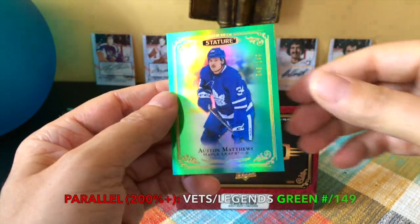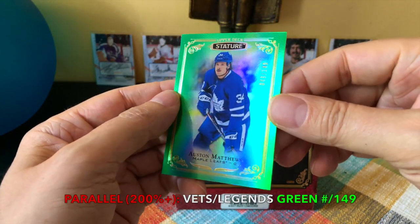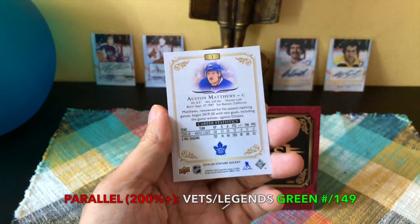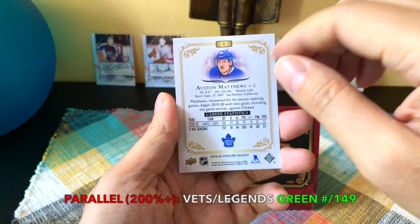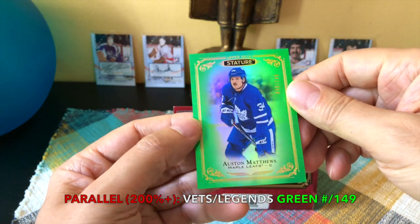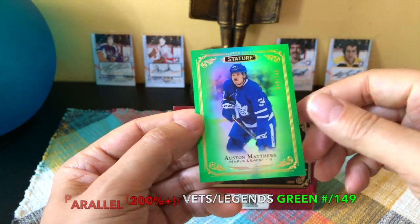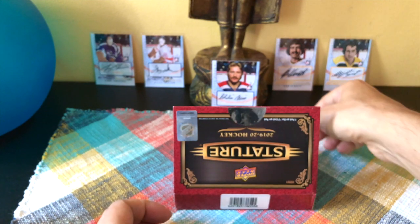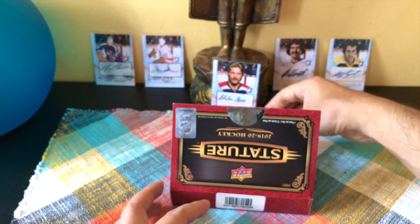Oh nice — we hit an Austin Matthews! This one's numbered to 149. Just a base parallel, a normal green numbered parallel of Austin Matthews. That is pretty sick-looking — got his stash going. Can't complain about this guys — a nice green numbered card.